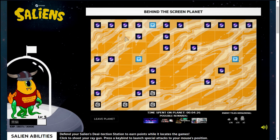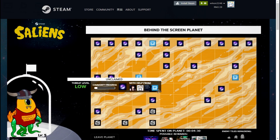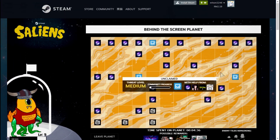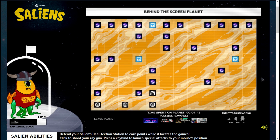Hello guys, today in this video I'm going to show you guys a script that can work in this minigame. As you guys know, today is a summer sale for Steam, and it released a minigame that can help us to earn some rewards and some cards that can help us to level up in Steam.